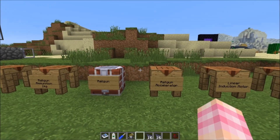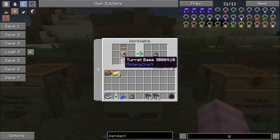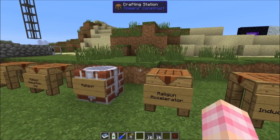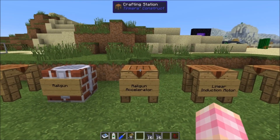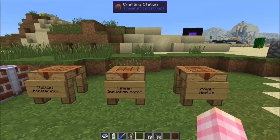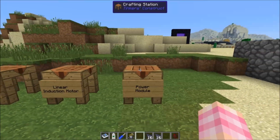The railgun is crafted really simply. It uses the turret base and the turret aiming unit, which we looked at last episode, and then the railgun accelerator — the primary crafting component for the railgun — for which you need linear induction motors and power modules.